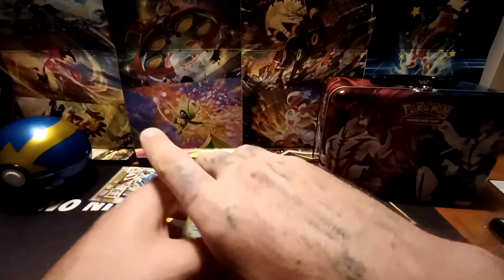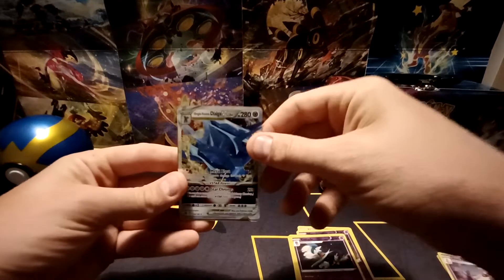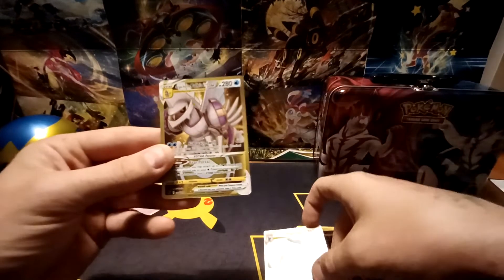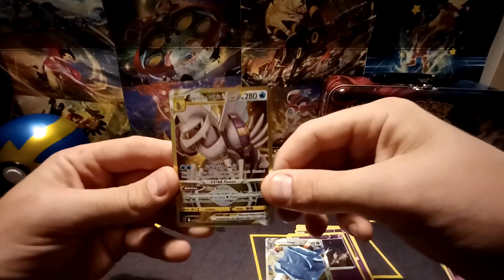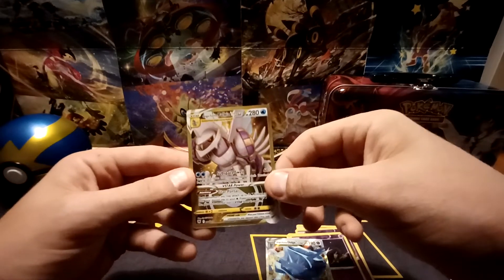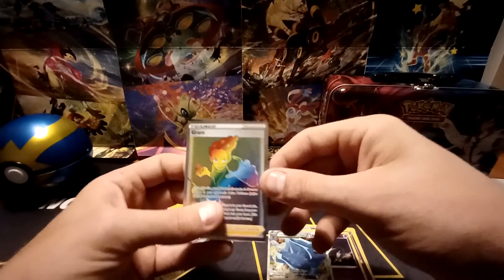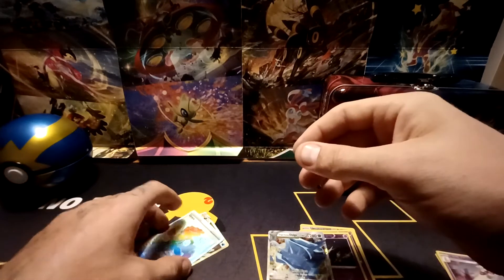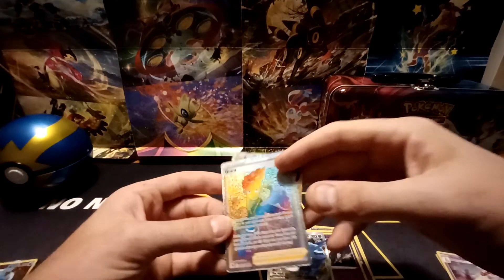And then for V-Star and Secret Rares: Origin Form Dialga V-Star, Origin Form Palkia V-Star Gold Card Secret Rare, and one more Secret Rare — Grant Full Art Trainer Rainbow Rare. Thank you very much for watching, and please consider subscribing for more content like this.